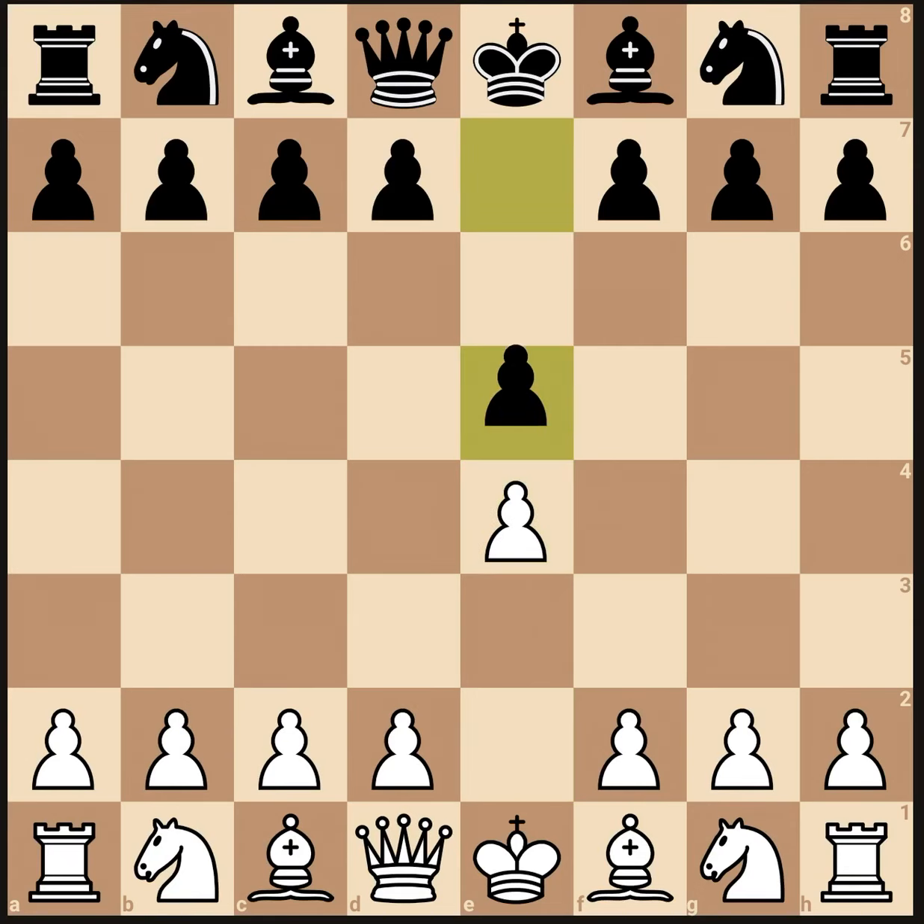It starts off with e4, e5. Most people play knight f3, but we're not going to play that. We're going to play queen h5. Now we're attacking the weak f7 pawn as well as the e5 pawn.